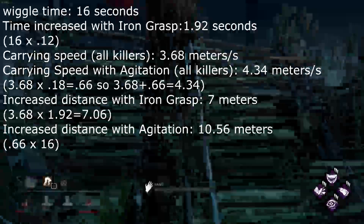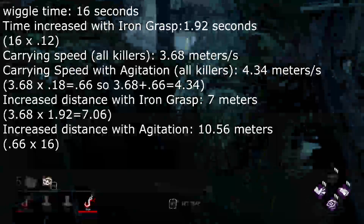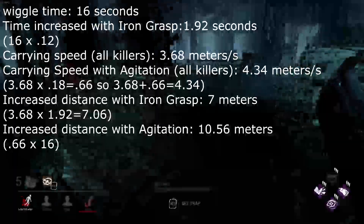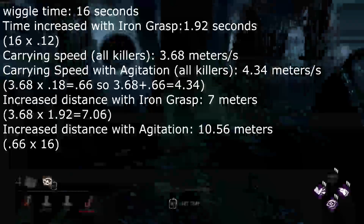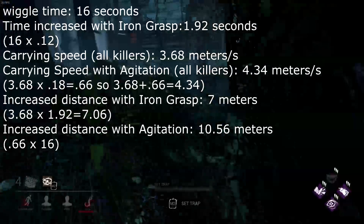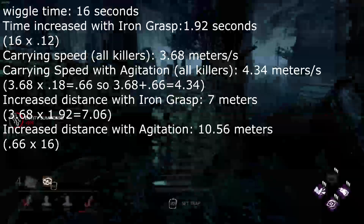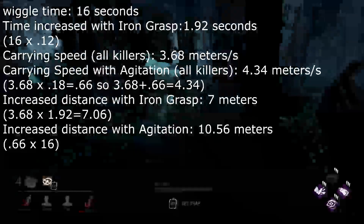I see now that you're actually not gaining much more from running Agitation over Iron Grasp. We also learned in the second most recent dev stream that Agitation is getting buffed — we don't know what it's getting buffed to — but with that buff it'll probably become the more clear pick. So in the end Agitation still is better, but Iron Grasp you could run it and really wouldn't be missing out on too much, plus you'd get that 75% reduction to the penalties your killer's body receives whenever the survivor wiggles — which is just a quality of life, but still nice.